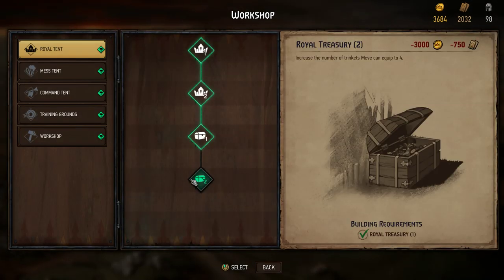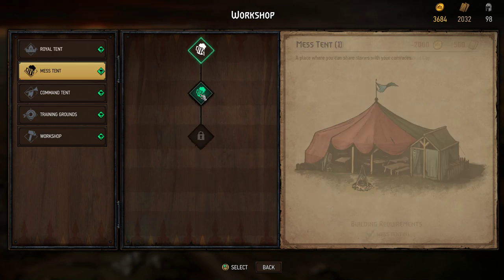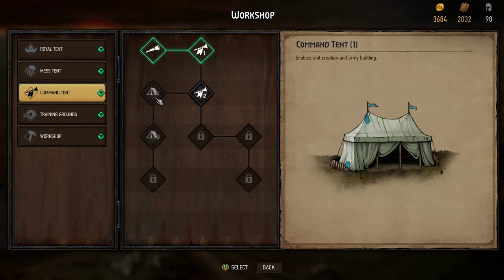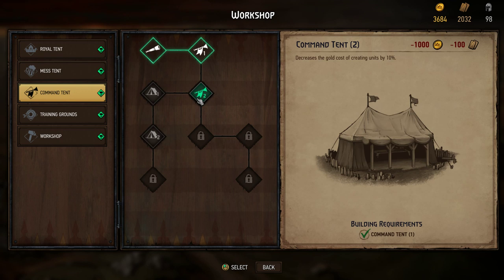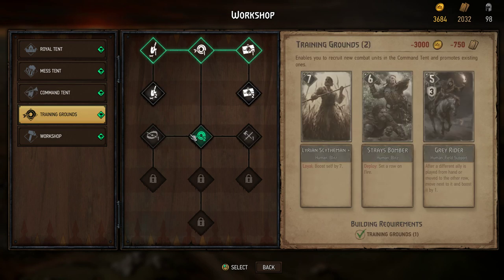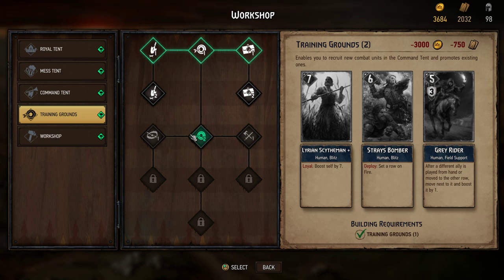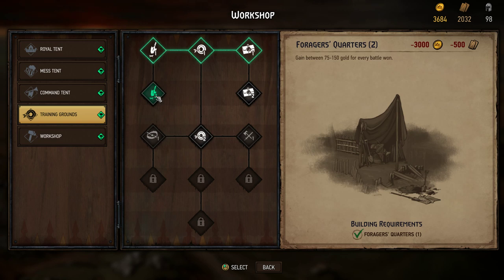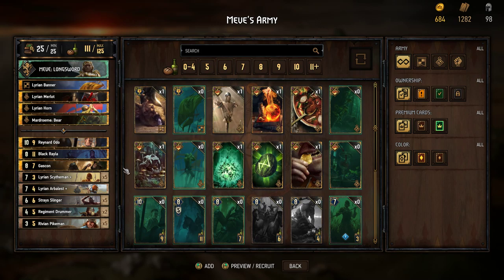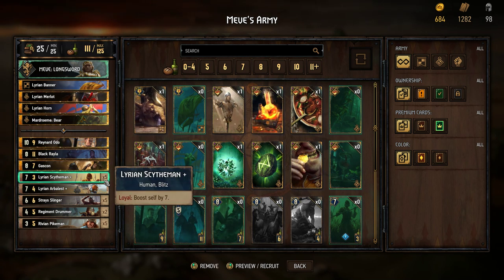We also have access to new tech. We can equip more trinkets - not too relevant. Units can take 10% less supply, and the gold cost of creating units could be nice. We can increase the recruit cap but that doesn't matter unless we have better units. Oh - Lyrian Sidemans! This is the one I actually liked. We can upgrade the Lyrian Sidemans. It seems like it actually upgrades my units - Lyrian Sidemans Plus. So they are literally better. That looks good to me.